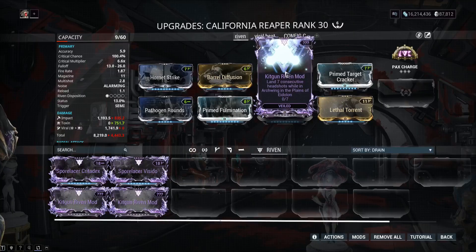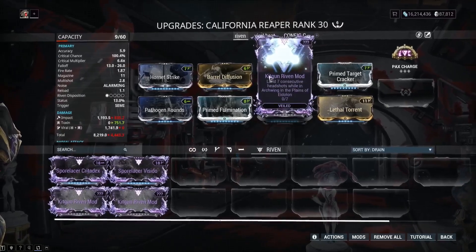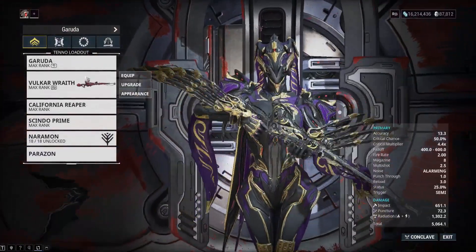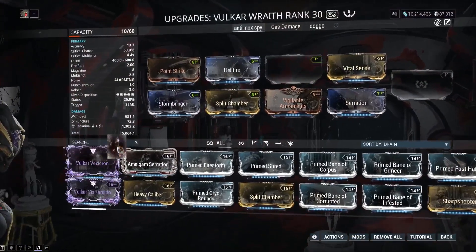The Riven challenge we're doing today is consecutive headshots in Archwing. This one has seven consecutive headshots, and we have two different methods for you. One of them will involve night on the Plains, and one of them can be done at any time.